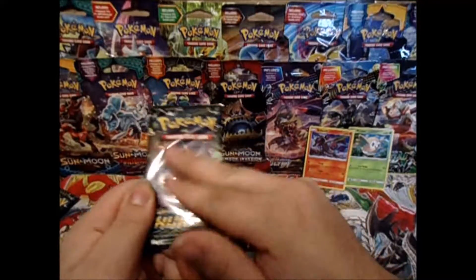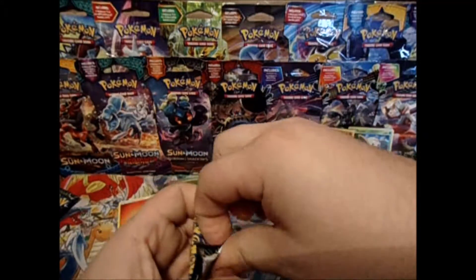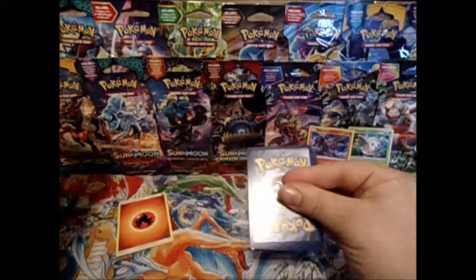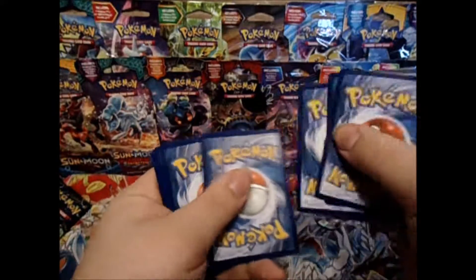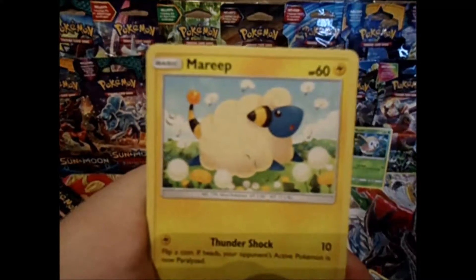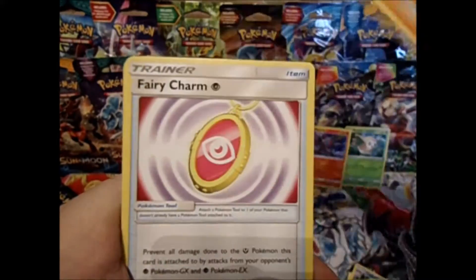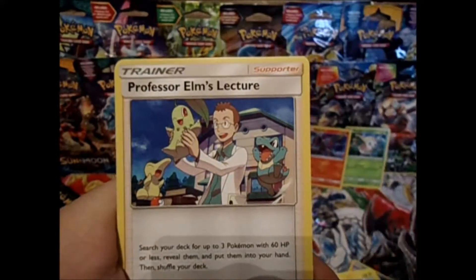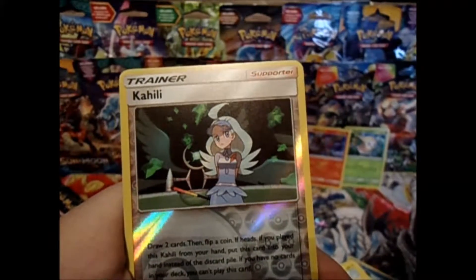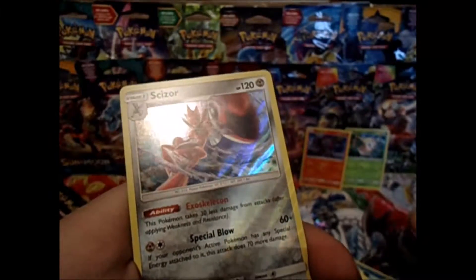Last pack - let's have some last pack magic! Energy, one and two. We have a Mareep, Vulpix, Houndour, Poipole, Larvitar, Fairy Charm Psychic, Professor Elm's Lecture, Trumbeak - cannot pronounce her name to save my life, still - a Reverse, and a Scizor Holo. Nice, at least we did get a holo.